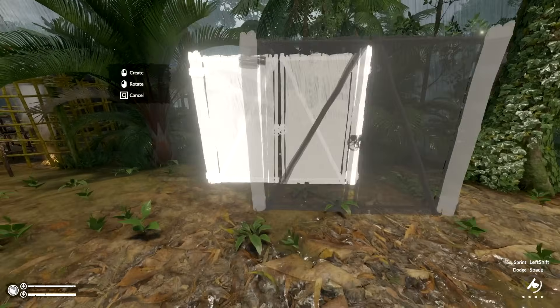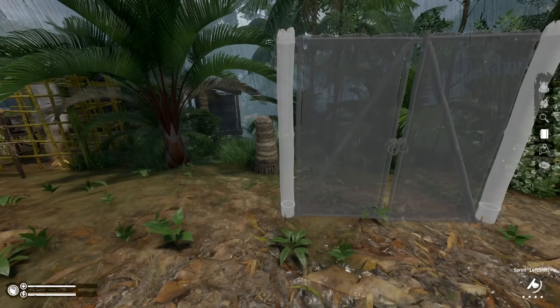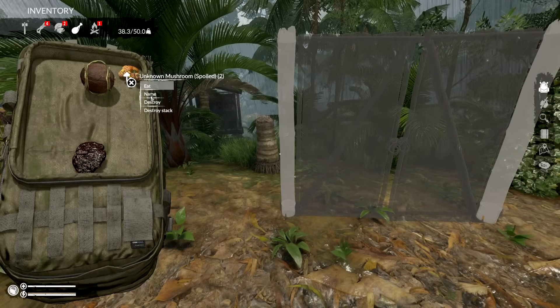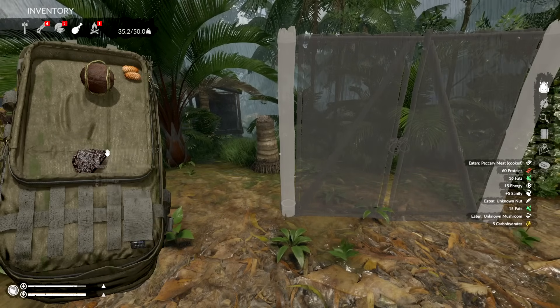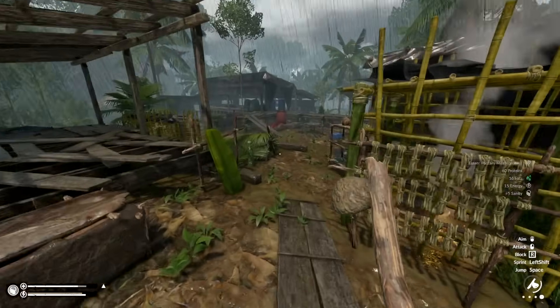It doesn't have to be perfect, just has to look good when we finalize the area. We'll put this right here. There we go. Now we're going to want to get ourselves the other one. I do have food — I didn't check if I need food. I do need food. Oh god, this is bad.